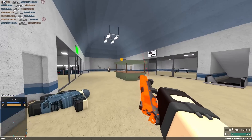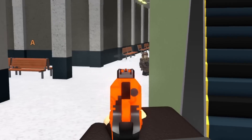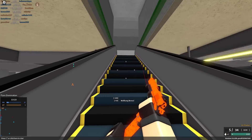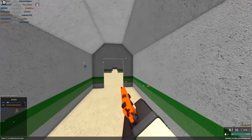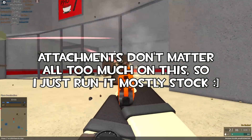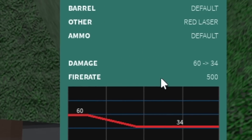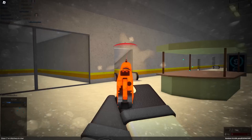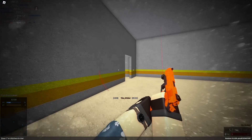Now, one of the secondaries that I've actually been having a ton of fun using recently is the GIM-1. It was added several months ago — it's one of the newer pistols in the game. And if you look at it on the surface it looks just like a slightly modernized 1911, and that's basically what it is. Except it has insanely high damage, and it basically allows you to two-tap up to quite a few studs.